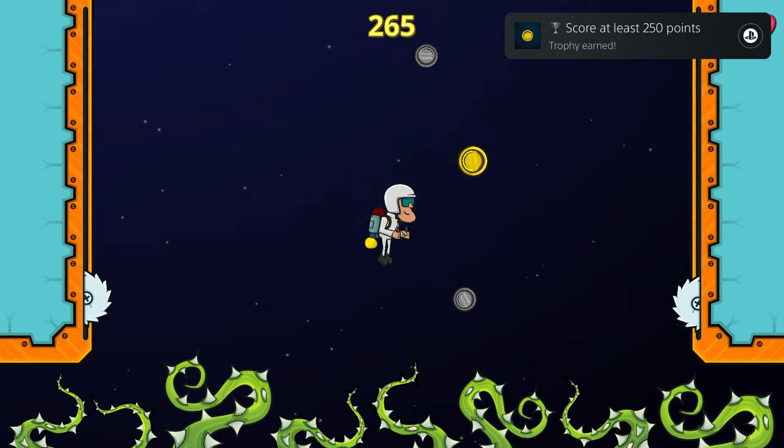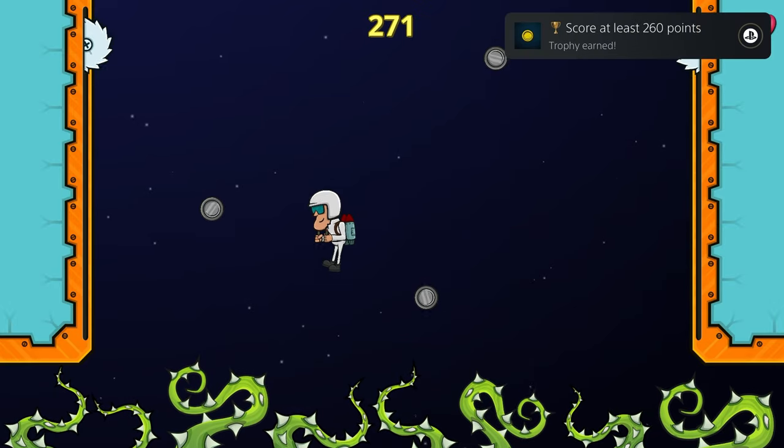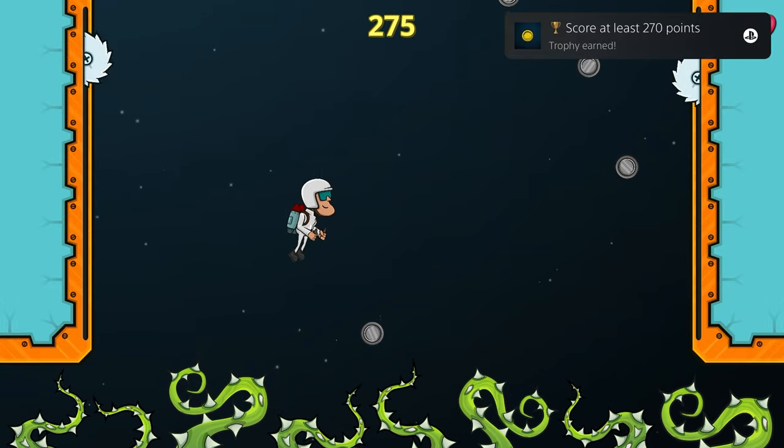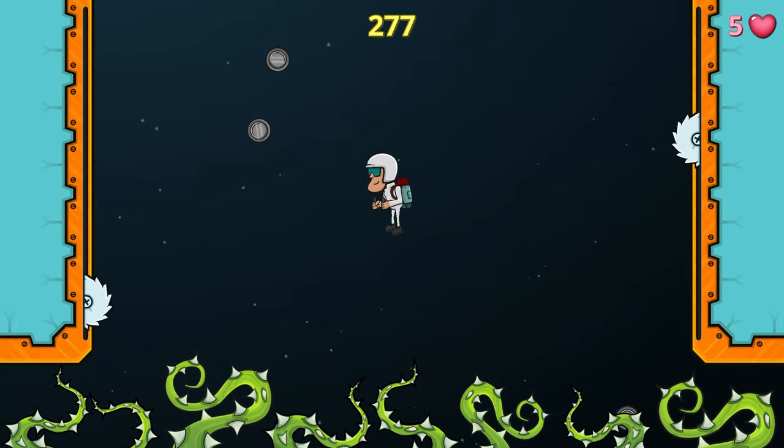The game speeds up the more coins you have, though you're bouncing around pretty recklessly the closer you get to 300. Super simple, easy, cheap, fast platinum today.